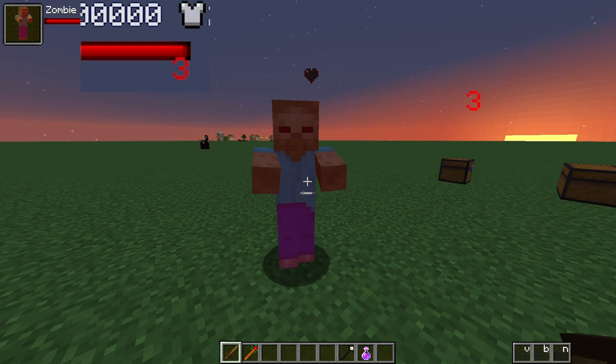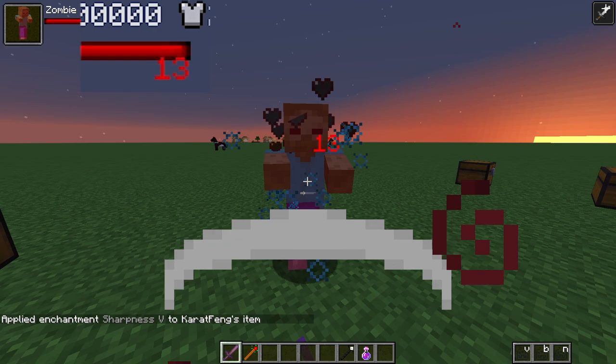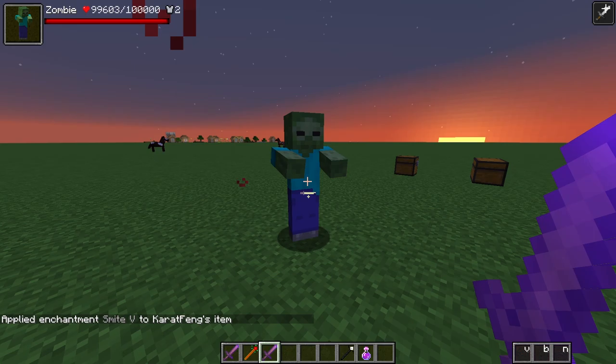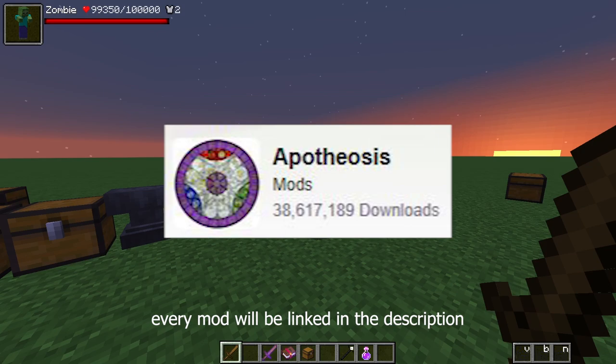A normal wooden sword does 4 damage. So if we hit a zombie like this, it has 2 armor. Let's see how strong we can get this sword with vanilla only. Let's drink a Potion of Strength 2 and enchant our sword with Sharpness 5 — this is the strongest you can get a wooden sword in vanilla Minecraft: 13 or 14 damage. If we crit it goes up to 18 or 19. You can also get Smite 5, which only deals more damage to a zombie — so you can one-shot it, dealing at least 20 or 22 per crit.